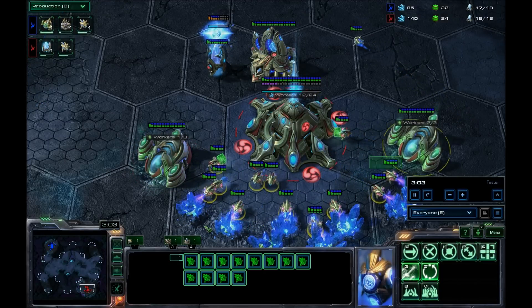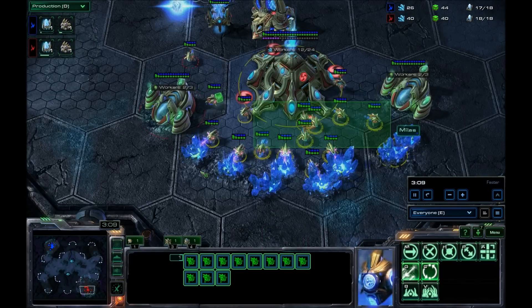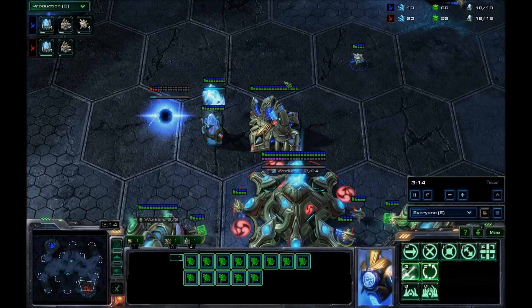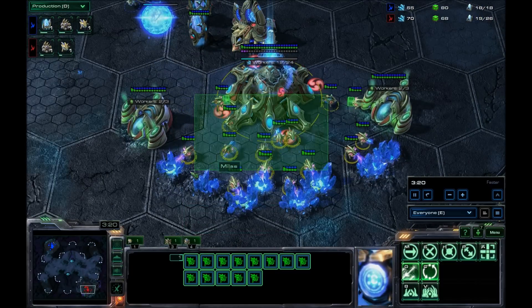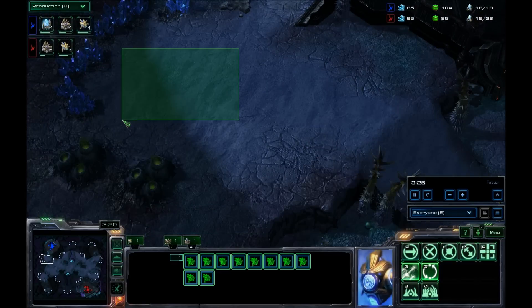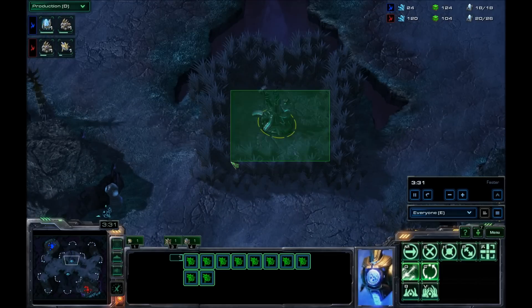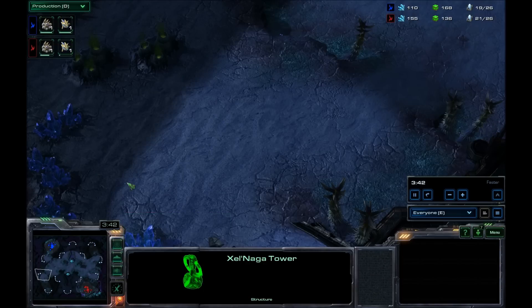Aujourd'hui, du PvP. Vous avez vu — des marchés classiques, j'ai pris deux gaz assez rapidement. Je suis parti sur un petit corps très rapidement aussi. Pourquoi ? Pour se protéger au cas où il y a une agression avec un Stalker ou un Zélote. On va avoir le canon assez rapidement in-game. Et moi, j'ai ma petite sonde qui était planquée. Avec vos sondes, vous pouvez vous planquer un petit peu à droite ou à gauche, et finalement j'ai vu ce qu'il se passait.